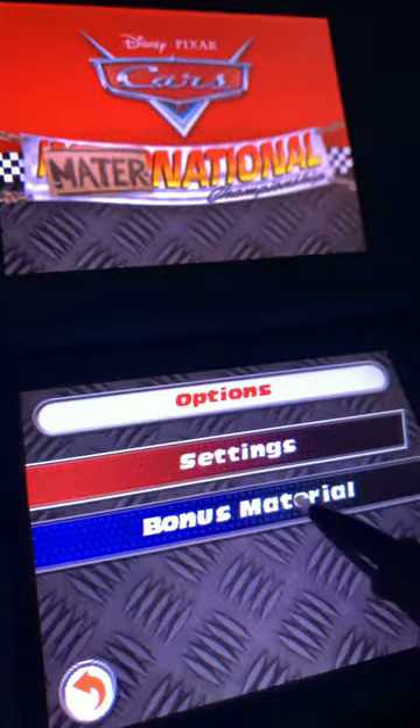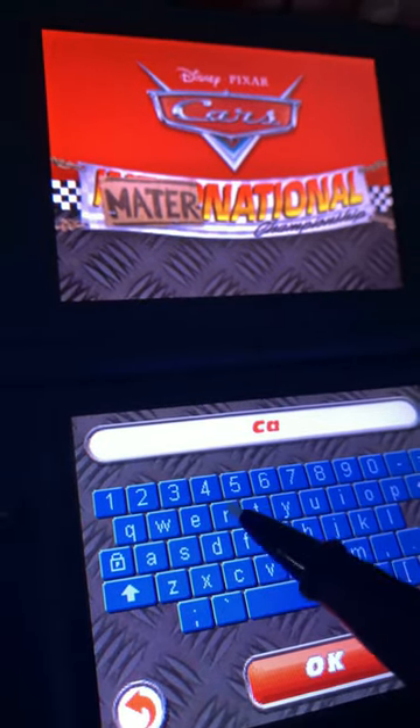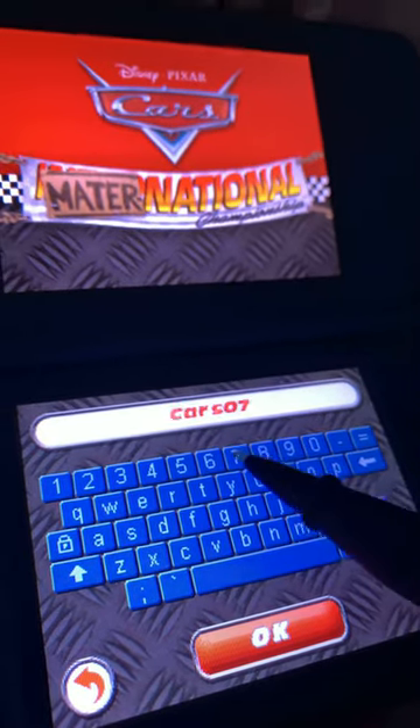So you want to do the same thing — go to options, bonus material, paint job codes — and then you want to put in capital C, and the word CARS, and then O-7, so CARS07.